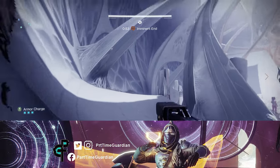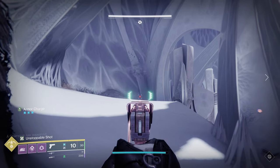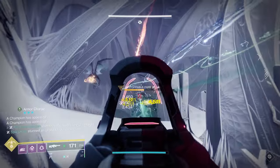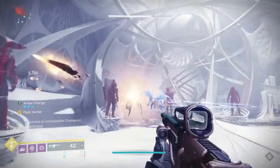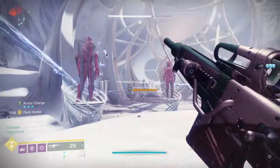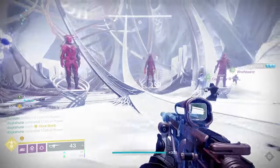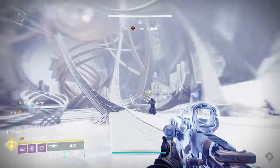Verity, the fourth encounter in the Salvation's Edge raid, is one of the most complicated encounters in Destiny 2 raid history. Even veteran raiding groups are struggling to find workable strategies in this encounter. If you have been stuck trying to clear this, I'm going to go over the very basics each role needs to finish this encounter. Many guides go into deep details on the theory of how the encounter works, but in this guide I will give you just the basics you need to not feel like you're letting your team down and can help finish this encounter.